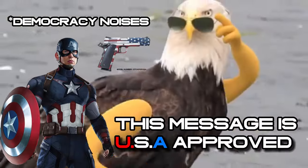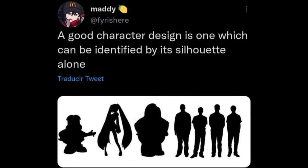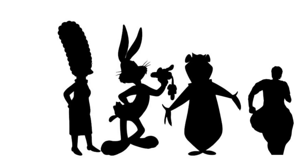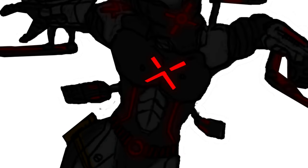This message has been approved by the USA. When you're designing a character, you want to give them a pretty distinct silhouette so that even without the main details, fans can instantly tell who they are. I wanted his outline to show he was evil, and to do that I used sharp edges and triangle-like shapes.